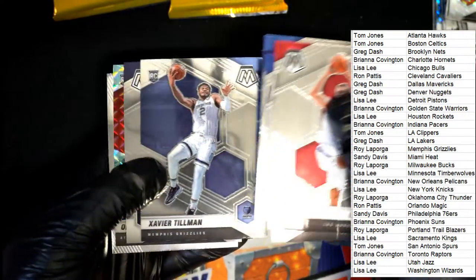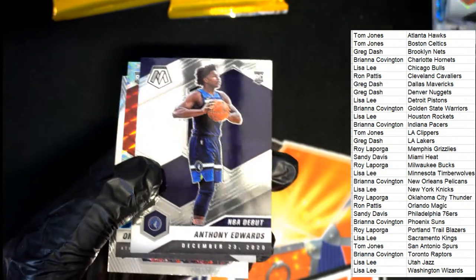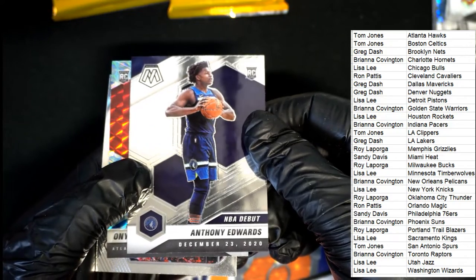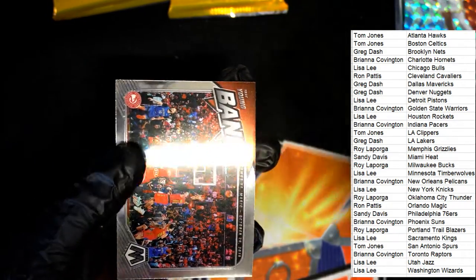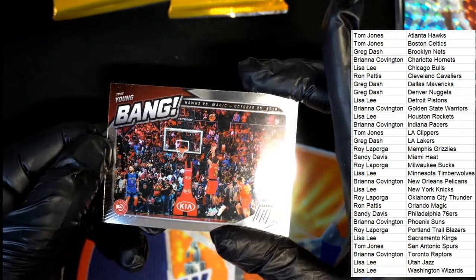And also the Greek Freak. There's Anthony Edwards — rookie. Nice. Timberwolves. That's a good rookie, Mosaic rookie card. Boom. Nice Trey Young. Man, these look so nice, you know.